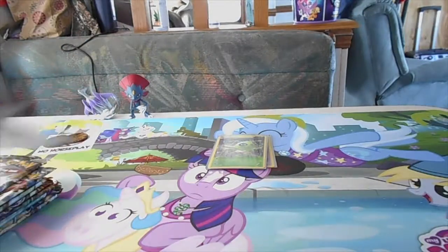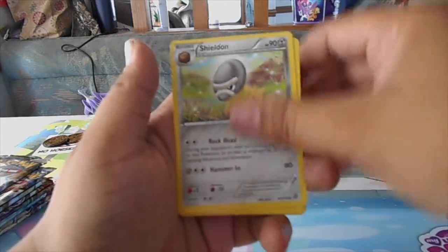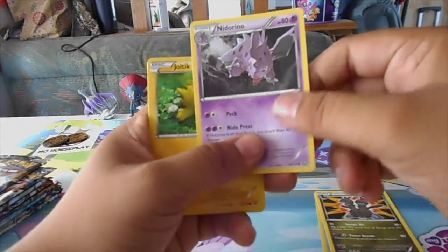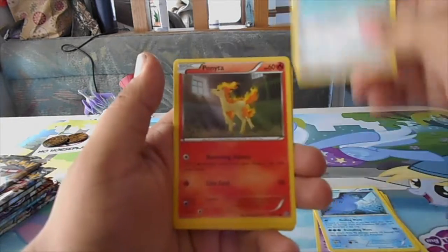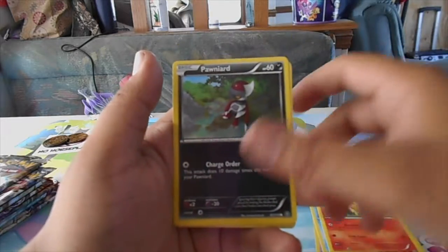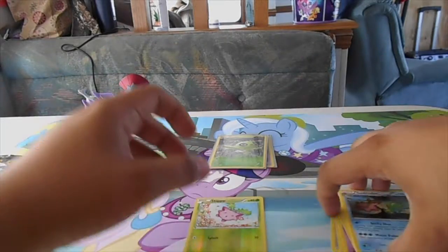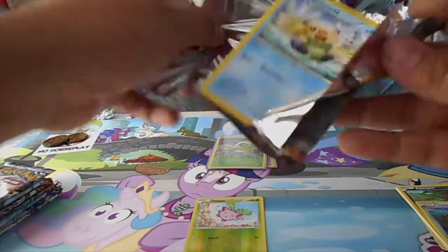Steam Siege! We got a Shieldon, Zweilous, Neuterino, Joltik, Mantine, Klink, Ponyta, Pawniard, and a reverse Hoppip and Gastrodon. That reverse Hoppip looks really cute actually - I like it a lot.